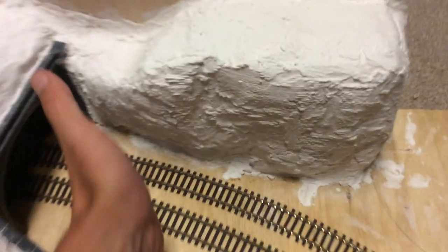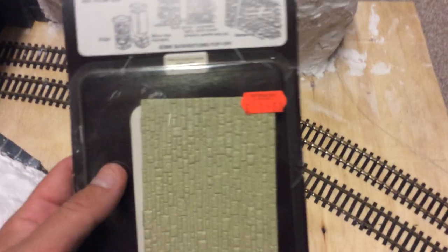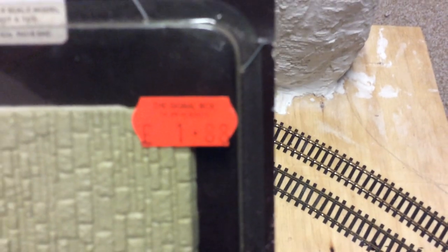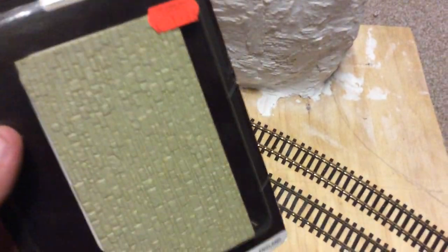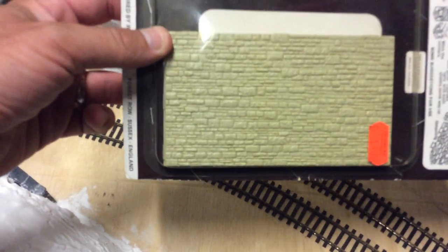Along here I'm going to try and fit in this piece I found — ignore the price, it's that old. I can't quite focus on it but it says 'signal box, telephone 0634' — that's how old it is, when you had the four-digit area code. I'm thinking of putting that in as a retaining wall; it should be high enough, sitting about three or four inches — that's three or four feet in scale.